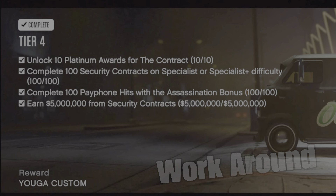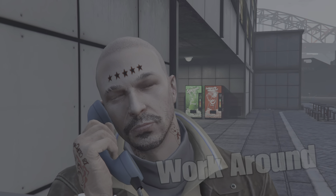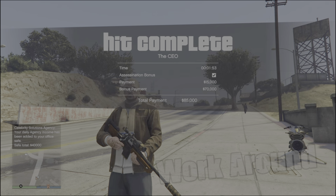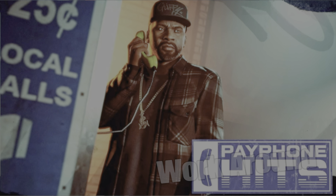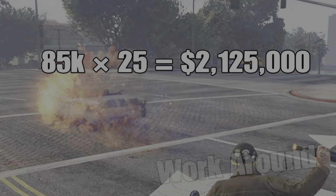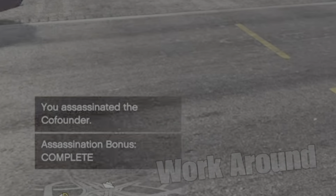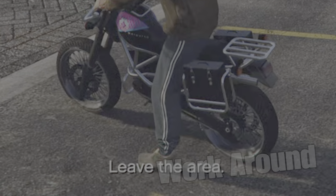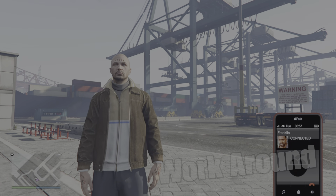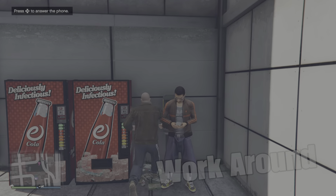The Contract DLC: complete 100 payphone hits with the assassination bonus. The Franklin payphone hits used to have a 20-minute cooldown, but when career progress was added, Rockstar increased it to 48 minutes. There is a method to skip the cooldown, but you also skip the payout — so it's not really useful for money. Every 25 payphone hits is $2.1 million, making all 100 over $8 million. The skip method works by getting the assassination bonus, then instead of leaving the area, finding a new invite-only session — you can ring Franklin again without the cooldown, but also without the payout. That method is only beneficial for stat grinding, not money.